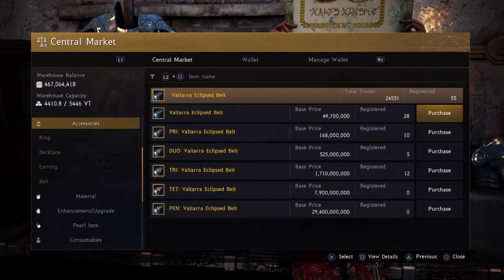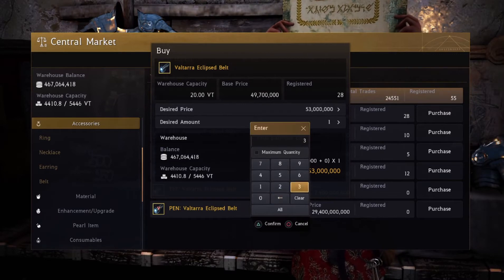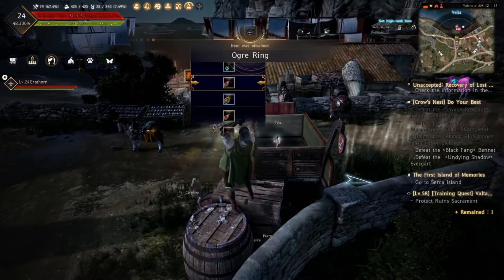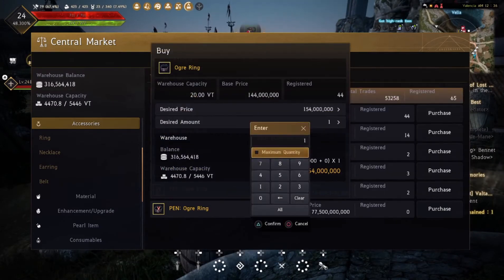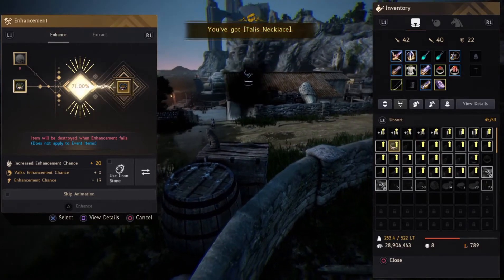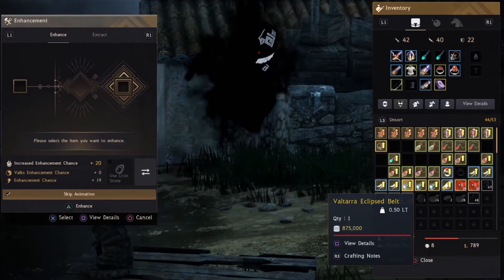I decided that I was going to make a Valtaura belt for my sorceress. I'm going to start off with a Valtaura belt instead of the tongue red because the AP is very similar but the Valtaura belt is incredibly cheaper. Opening up the mysterious necklace boxes, I pull out an ogre ring straight off the bat and decide to buy an extra ogre ring to enhance. Can I make this one a PRI — and there it is.